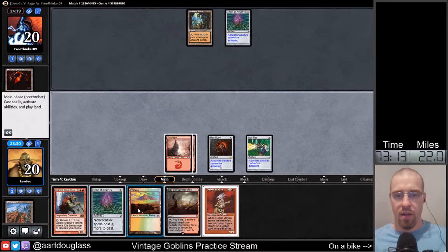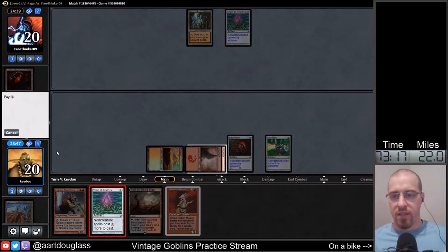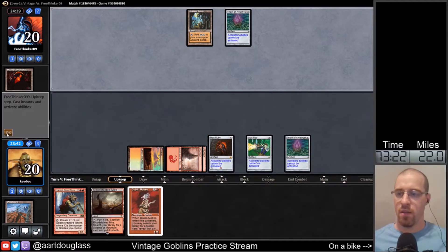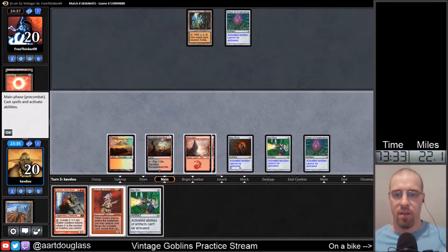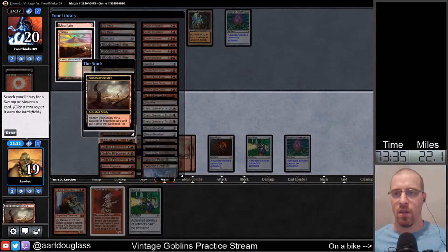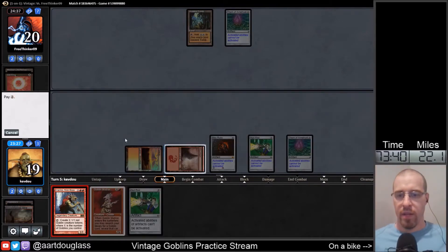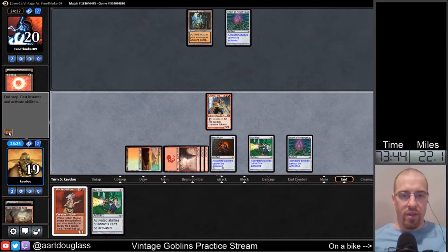I'm just going to run out another Thorn here because I think it's going to hurt them a lot more than us. And then I think I'm just going to run Krenko out, because if he's left to his own devices, he'll run away with the game pretty quickly.